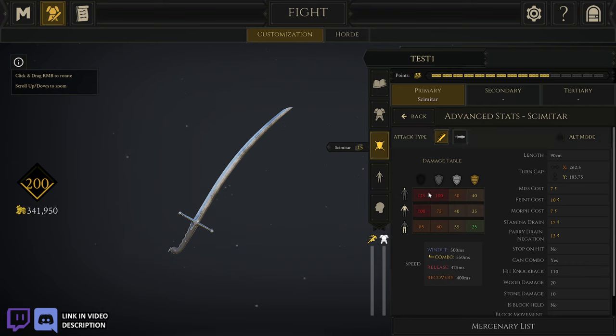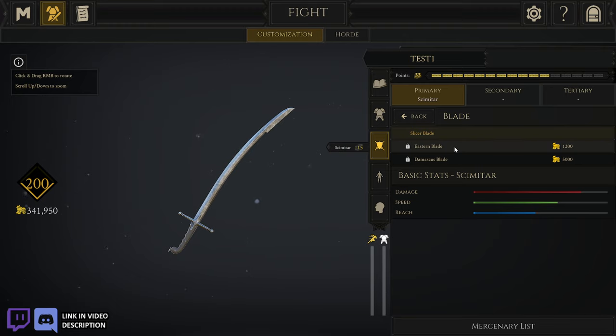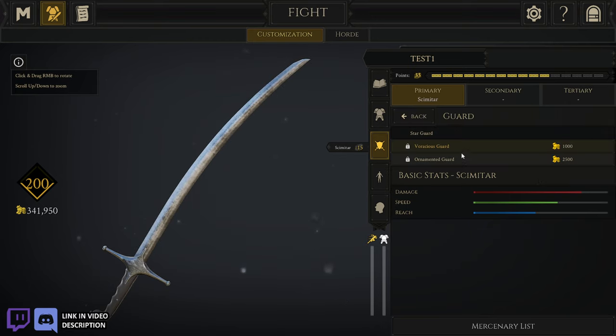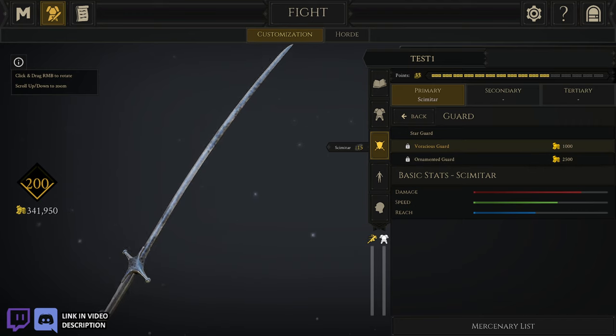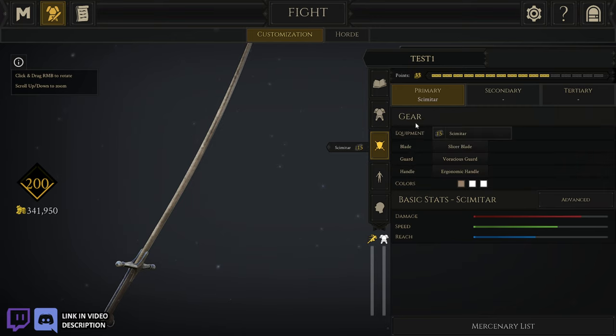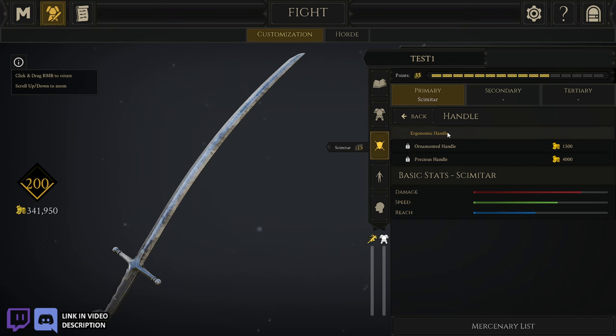It's a messer-type weapon but you're definitely gonna be wanting to use it on low armor. Let's check out the designs. You got the slicer blade, the eastern blade — that kind of gets a little notch right there — then the Damascus blade, which looks like it might be engraved. It's got like an oily texture to it. The guard: you got the star guard, the voracious guard, and then the ornamental guard — very nice, I like how that looks. And then the handle: ergonomic, ornamented handle, and then the precious handle — fancy.